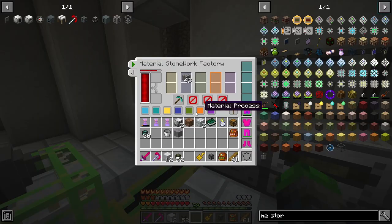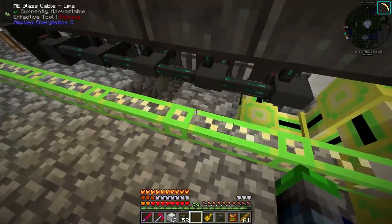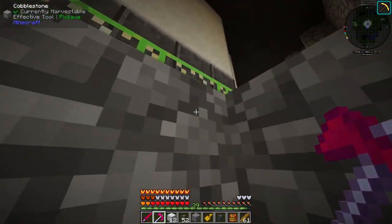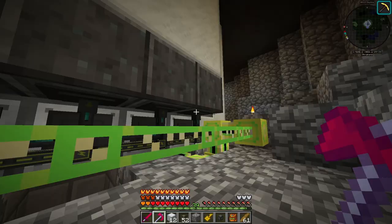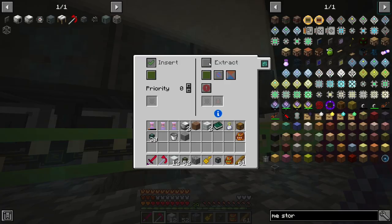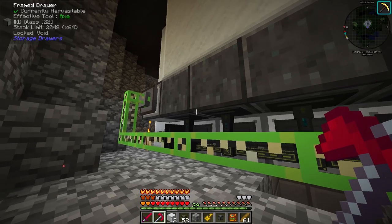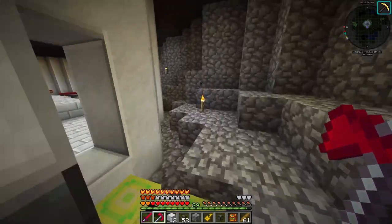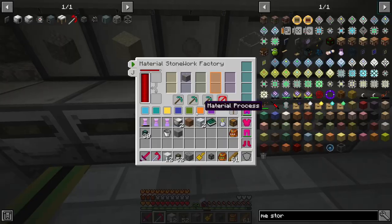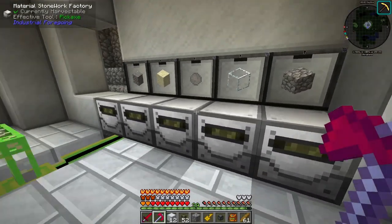So now these should be filling up. Is that set to insert? I don't think that's actually set to insert, so we're gonna have to break this block, unfortunately, so we can get under here. We have to set all of these to insert. Now these are all set — let's see if they're working. Yep, this is working. We have automated the stonework factories!